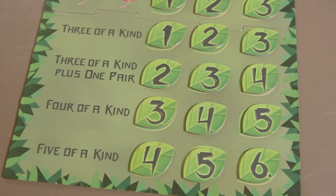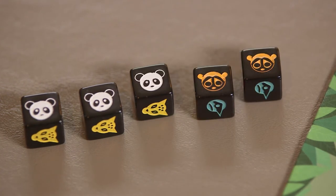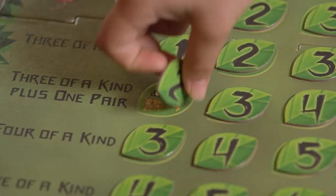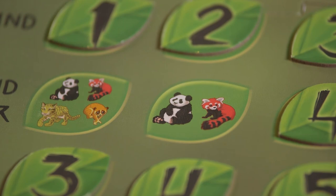Different types of matches are required for the bottom section of the game board. Players must roll three, four, or five of the same animal, or roll three of one animal and a pair of another. As players fulfill these instructions and remove leaf tokens, the difficulty increases. Removing a leaf token reveals which animals can still be used when earning future leaf tokens.